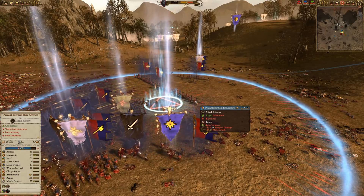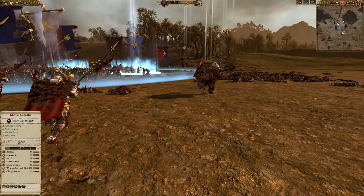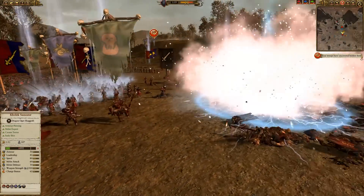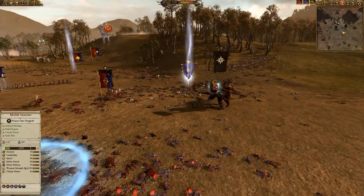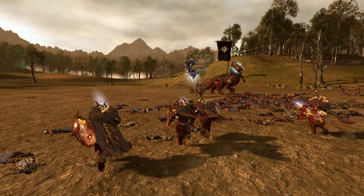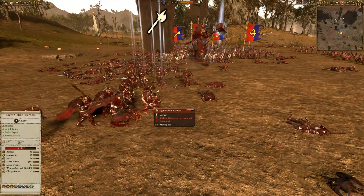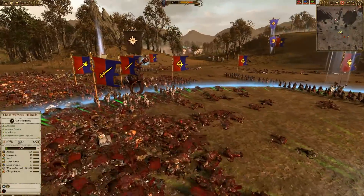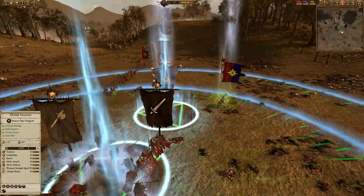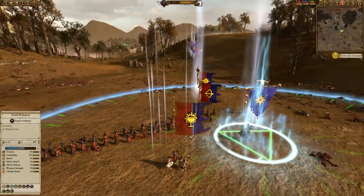It looks like we've got them mopped up - then Grimgor comes back with his Shaman casting Itchy Nuisance again. But there are a lot of Bretonians, a still-active Gore Beast Chariot, and a few of my Chaos Warriors still fighting. Grimgor is getting hammered by missiles and wavering. One of my lone Halberds tries to finish him off but he routes before getting the kill. I tried to land Kholek's lightning spell on Grimgor as he ran but he routed before it hit. I'm still being chased by the Goblin Warboss on his Squig - a bit embarrassing for a massive Dragon Ogre to be fleeing a little Squig, but I was determined to keep Kholek alive on principle.